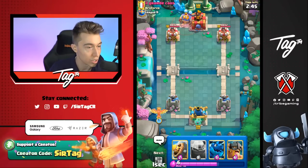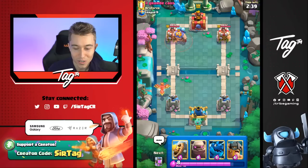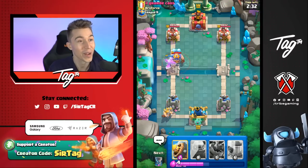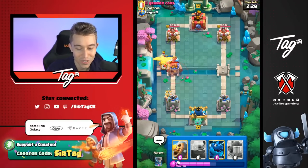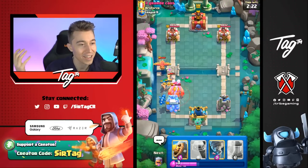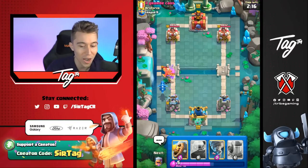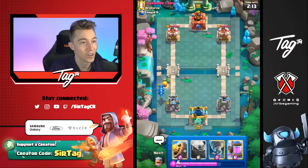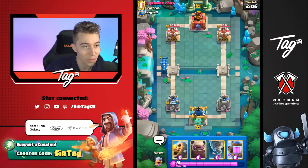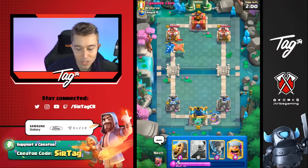We immediately got an Electro Giant matchup, so I'm glad we have the E-barbs. You guys saw that I defended with Elite Barbarians and then Elixir Collected afterwards. The main way to win this matchup is getting Elixir advantage and then punishing the opponent. I could have activated King Tower with the Phoenix by pulling it directly there — that would have been the great play. I wanted to get an Elixir advantage and start my Golem. He did a negative one trade with the lightning on the Elixir Collector, so I don't think he has the right answers in cycle.